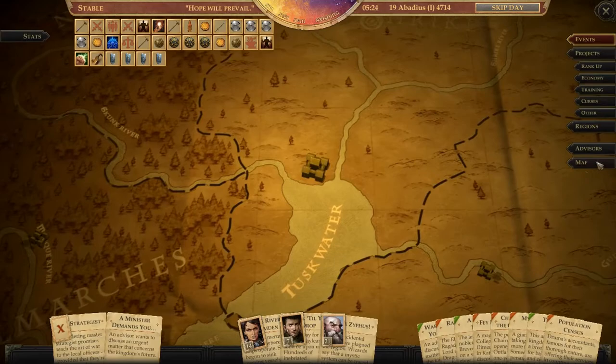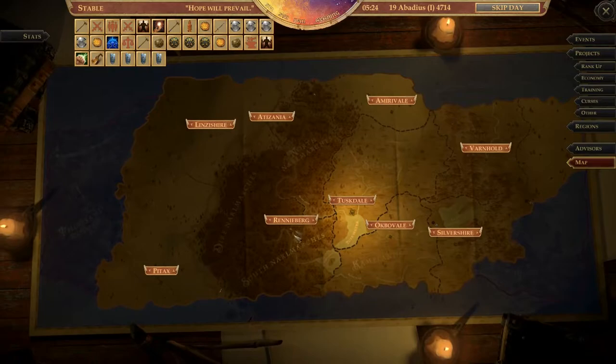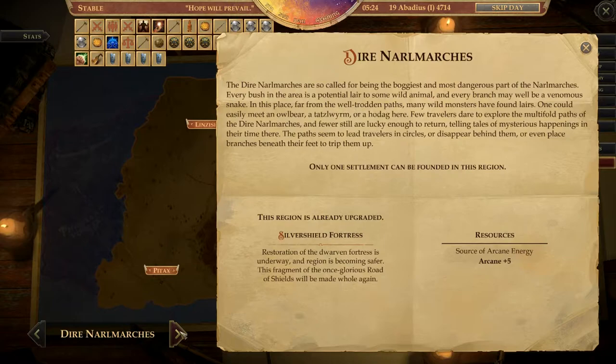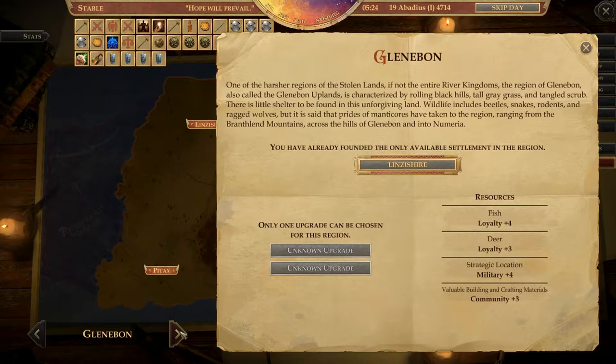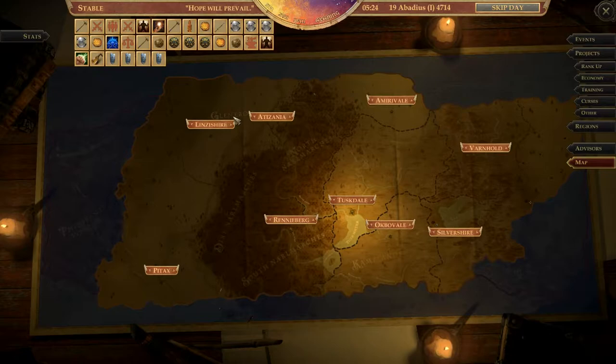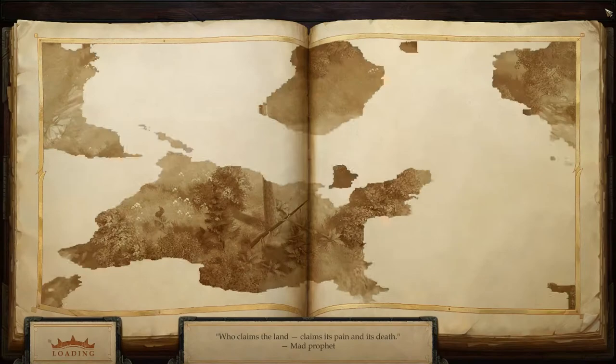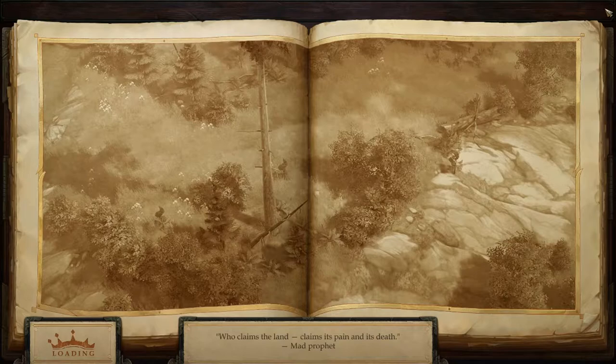Then we go to maps. Everywhere that we can upgrade is done. We've got a couple of places where we don't know what the grid is — so Dunsworth and Glenibon. We should spend time in those places finding out, so over here near Lindsayshire. Let's exit here — we need to get back out on the road because we're doing a lot of this admin stuff.